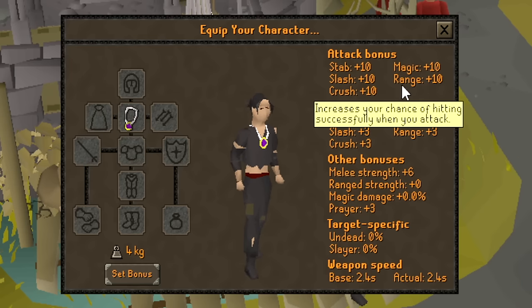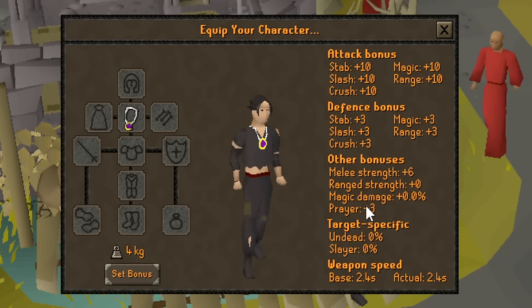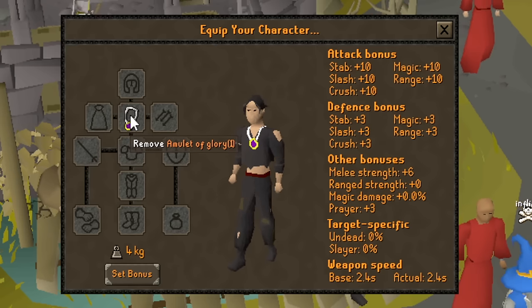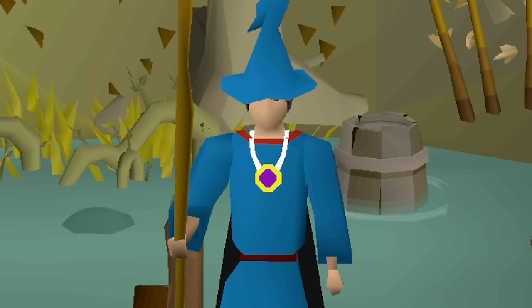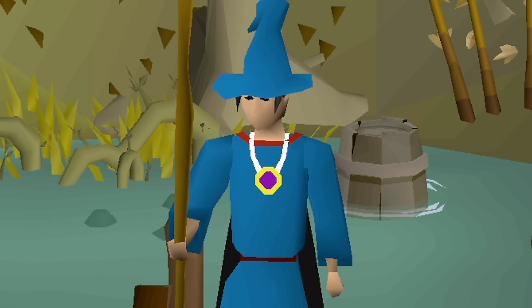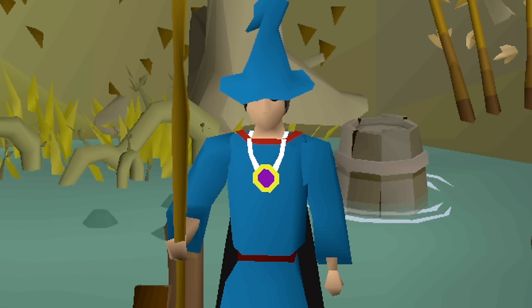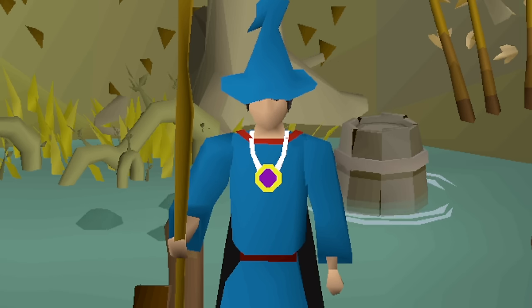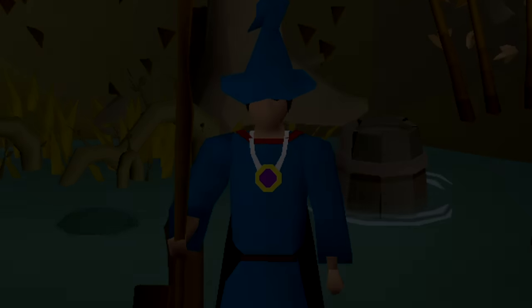Just look how good this is — 10 in every single attack bonus, 3 in every defense, 3 prayer bonus, 6 melee strength. That is exactly why I wanted this before I started training all my ranged and melee. Now, with the Amulet of Glory in my possession, we can start training combat for real and get into higher tiers of the combat brackets and PK possibly some really good gear. But that is going to be for the next episode — thank you guys so much for watching this one, take care.